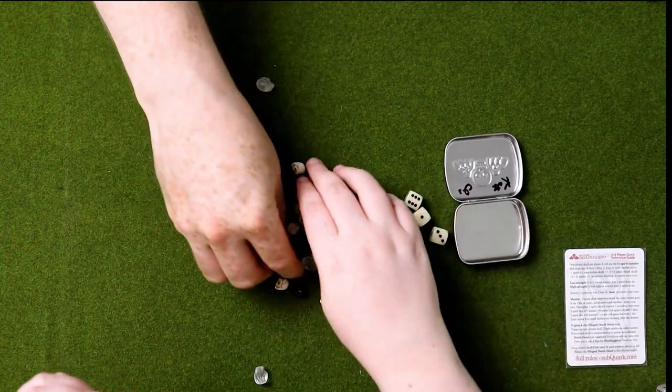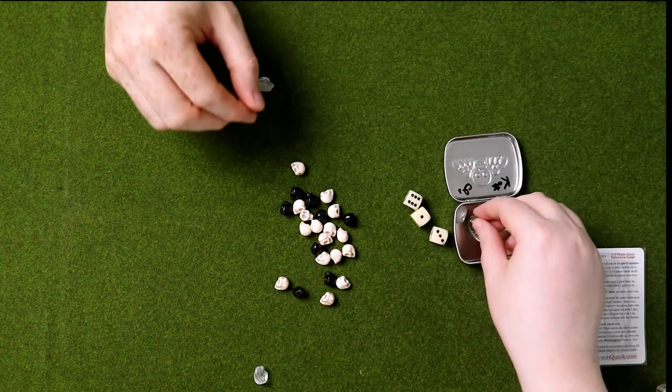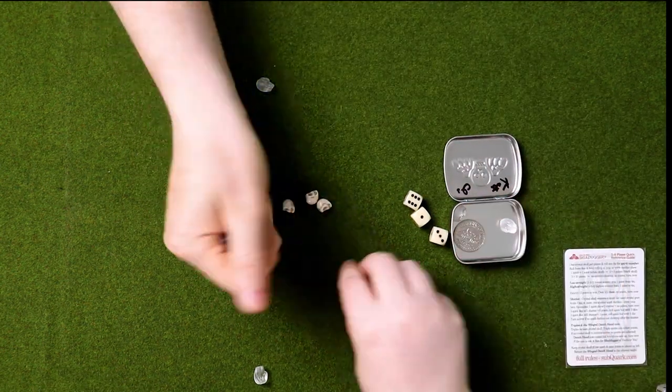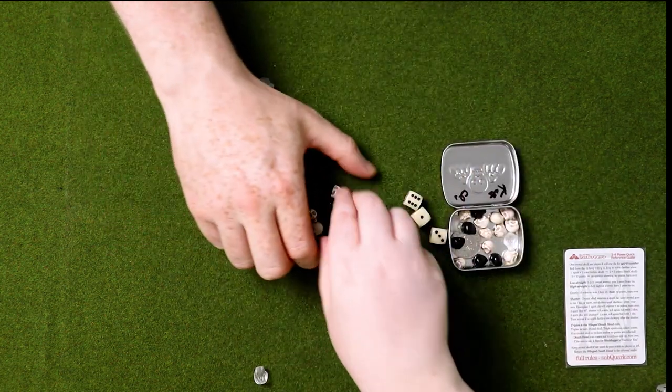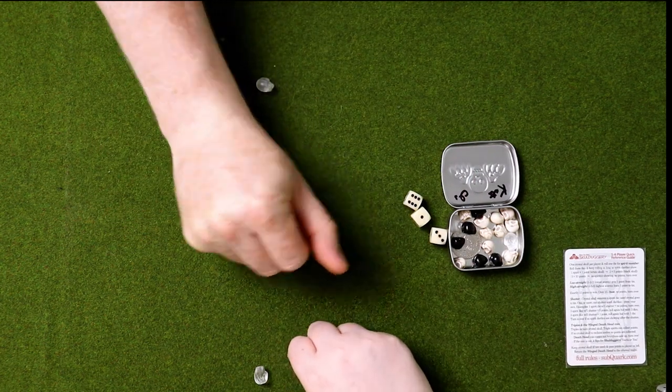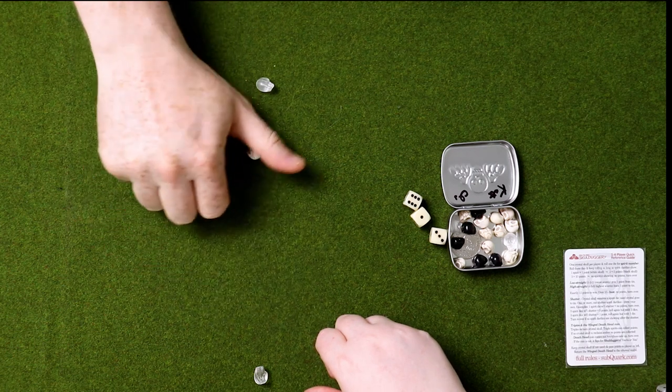So we're gonna play the game. We have a tendency to make some terrible mistakes, so I'm gonna put some of these back in the tin and we'll explain how everything works as we go along. White skulls are worth one point, black skulls are worth five points. The first one to get to exactly 15 points wins - that's the aim of the game.